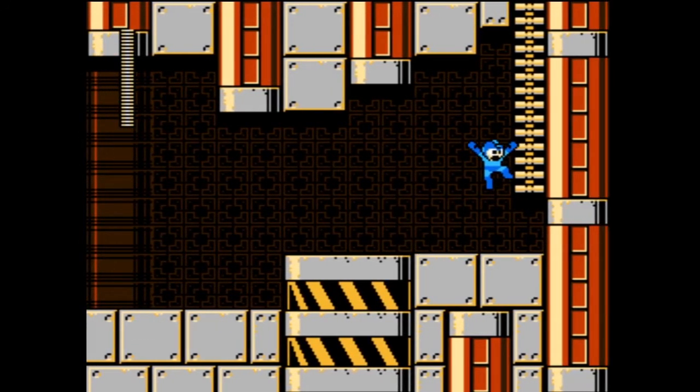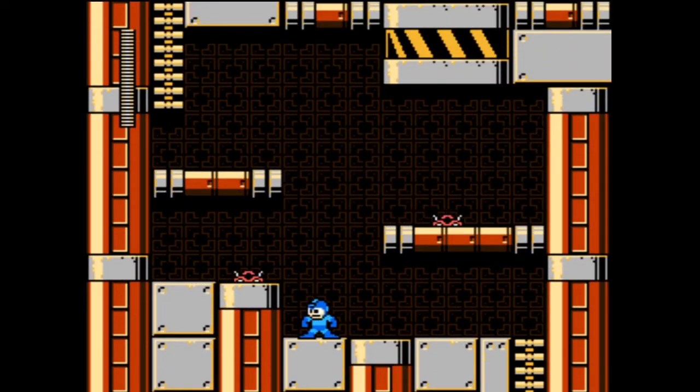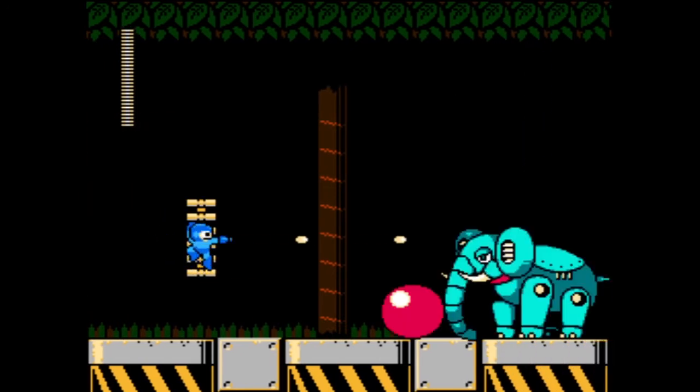You also have the guys that were popping out of the holes. If you don't know they're coming they'll easily kill you, but I knew they were coming so they posed little to no threat. We also have these little guys which are a staple of the Mega Man series — when you're on the same level as them they travel super fast and try to kill you, and when you're not they just chill out.